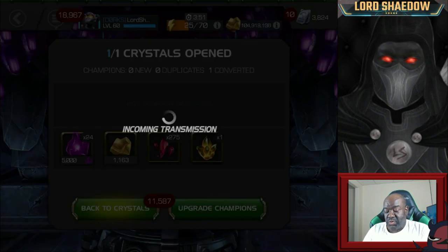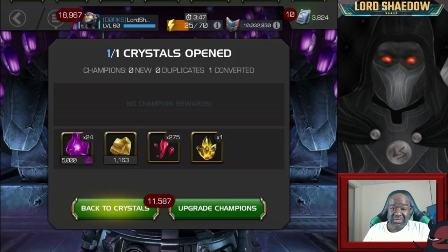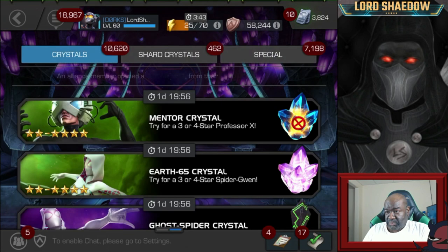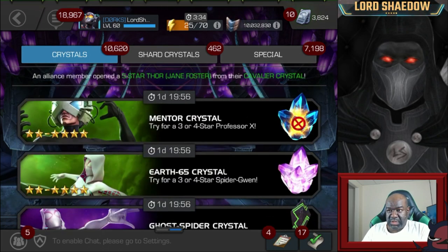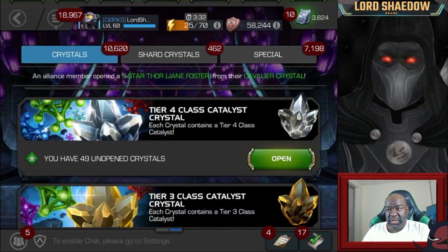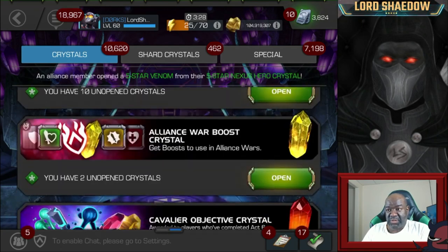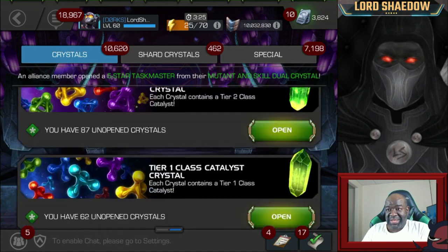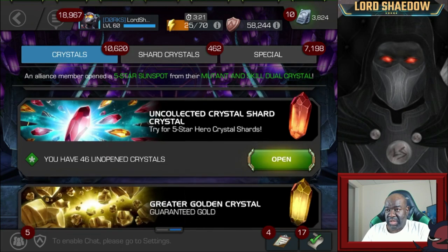We're actually going to start opening up featured crystals because there's not that many champions left in the basic pool that I want. There's Captain Marvel Movie and Human Torch currently in the basic pool. Namor would be a nice to have, but I'm not burning to get him.